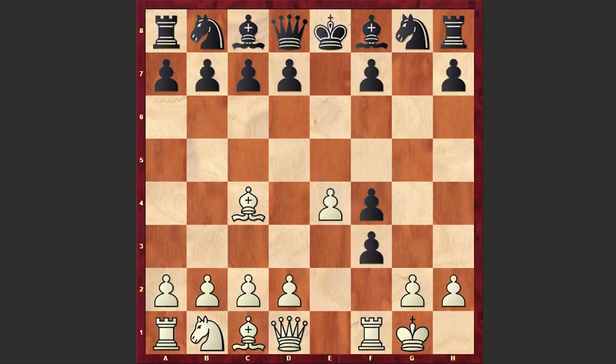G takes f3 — Black accepted the knight sacrifice as well — and we have Queen takes f3. If we look at the position, white has already developed his bishop, activated his queen, and even castled. On the other hand, all black pieces are on their initial squares. Taking these factors into consideration, white has clear compensation for the sacrificed piece.